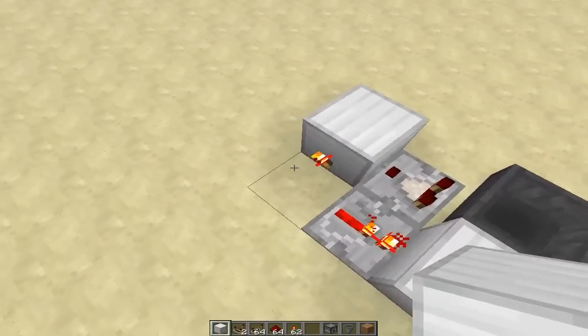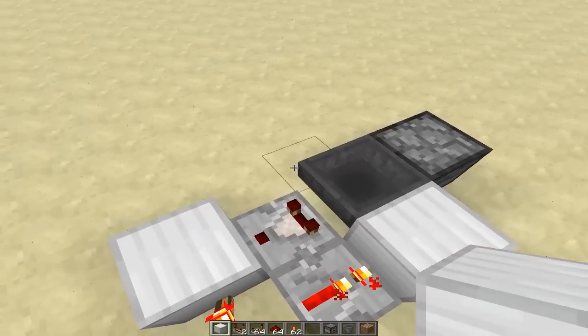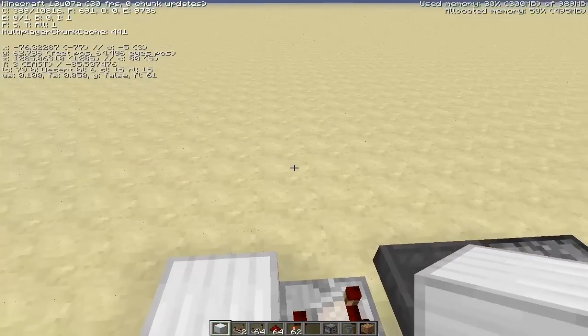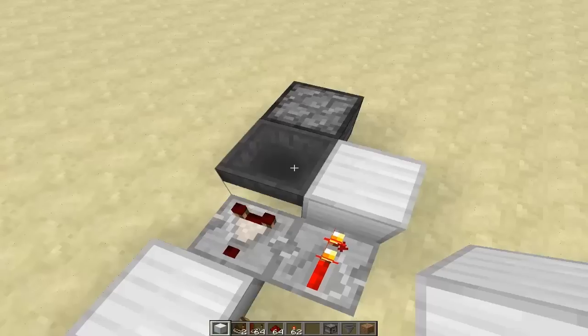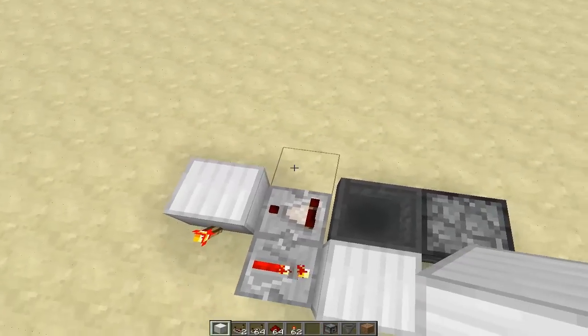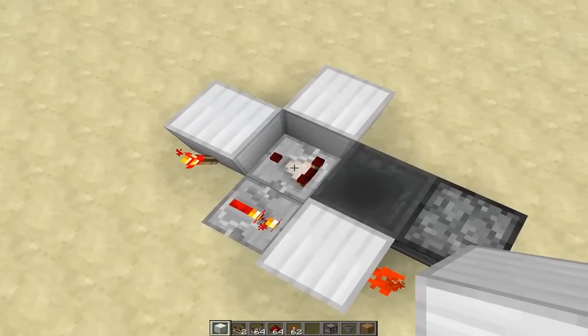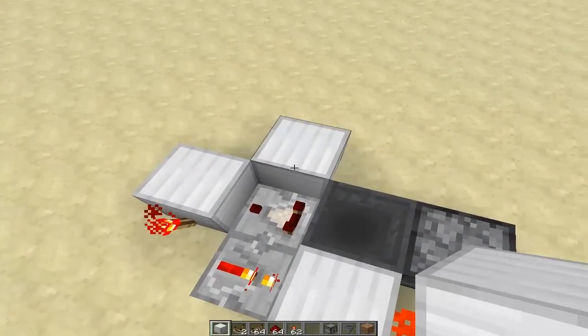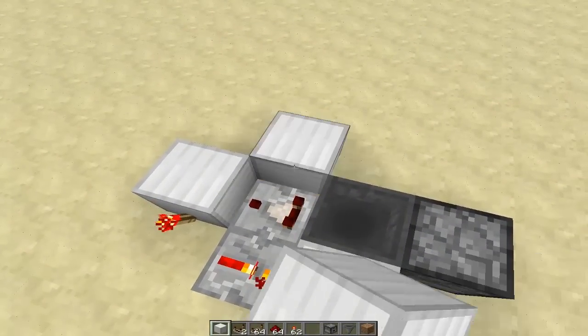So what makes it silent? Thanks to Snapshot 13W07A, which allows item hoppers and droppers, we can create silent bud switches. This comparator is what's being updated right here, and as you can see we have no noisy pistons going off.